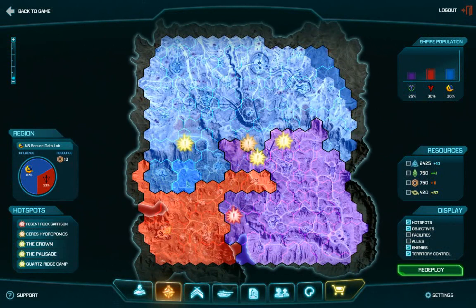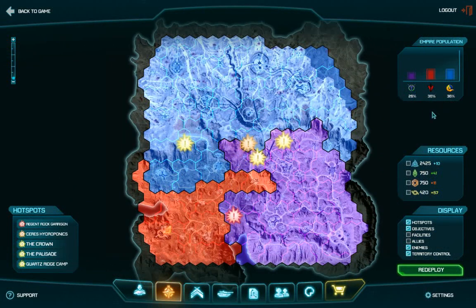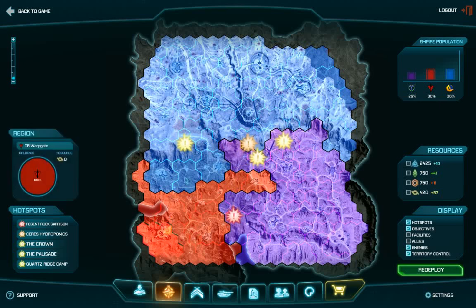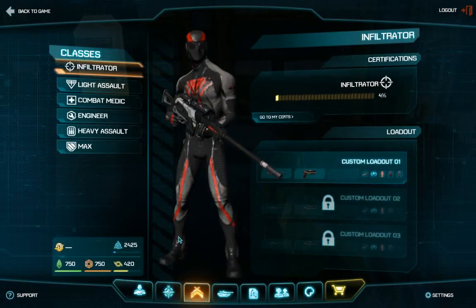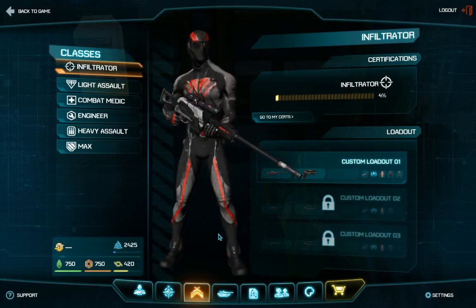Next up is the map. The map is pretty occupied by NC right now. We should be doing a lot better since we are currently most active on the server. The Vanu is holding pretty well — even though they are the lowest in player count on our server, they always seem to be outnumbered but are highly organized, so they're actually pretty good. We in the TR seem to be doing rather badly, which is a shame. With a kill/death ratio of 0.7, I don't think I'll be helping out all that much.